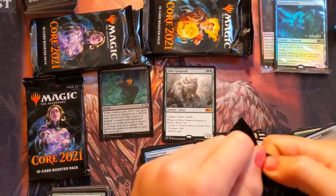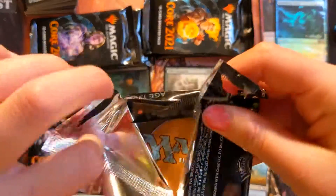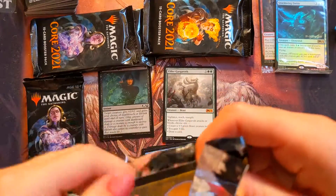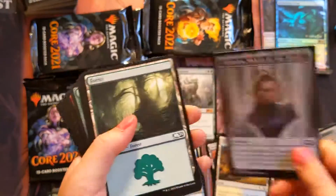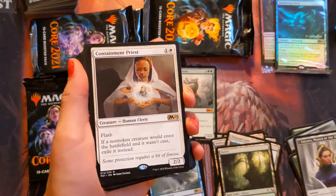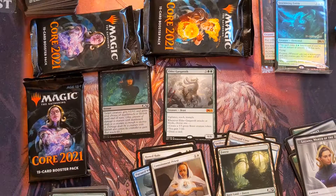All right, next pack — you got two left after this. Sorry, I keep bumping the camera going crazy; she's just too excited. Nice — an Emblem! Those are for some reason always hard to combo on. Containment Priest — dope! I love that card; it's a great little Commander card.